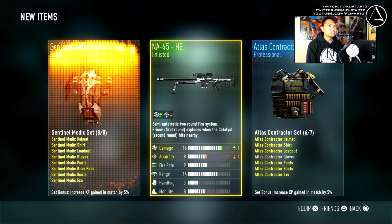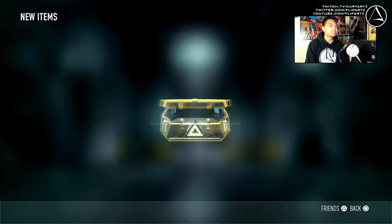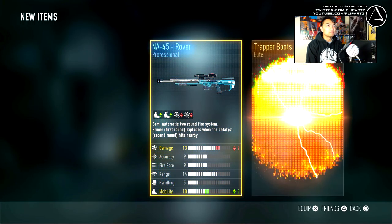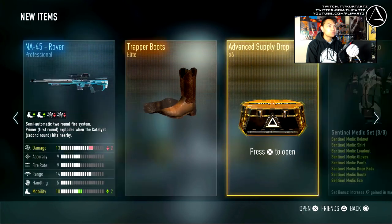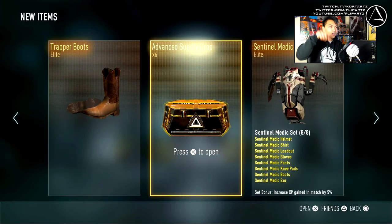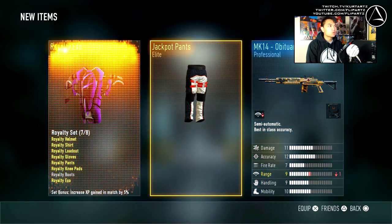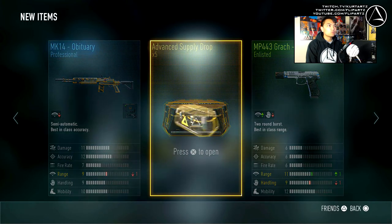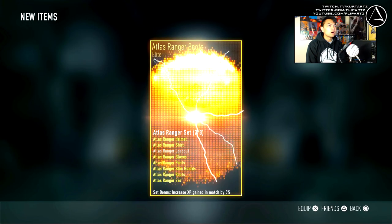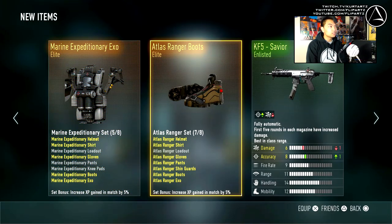Where are the legendary items? It's like it's not going to happen. Trapper boots, getting a bunch of trapper items which is great. Too bad they don't have set completion indicators. Jackpot pants. Royalty exo - I think I already have it, we're missing the boots probably. Atlas Ranger boots - not the boots I was looking for, but you know.